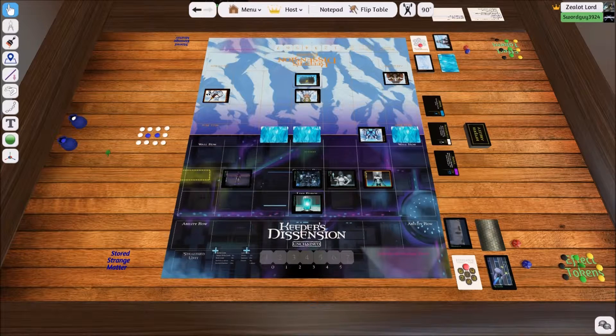I'm going to show you how to attack in Keeper's Ascension and to get loot. In Keeper's Ascension, there are two ways to attack. You can use an individual piece to attack another piece, or you can use your ability cards. First I'm going to show you how to attack with a piece and get loot.